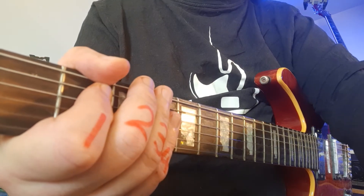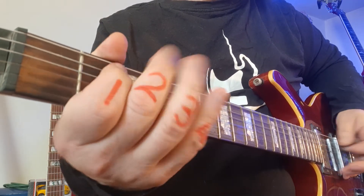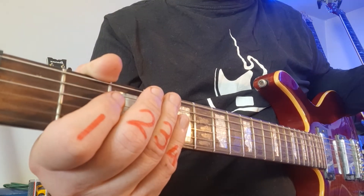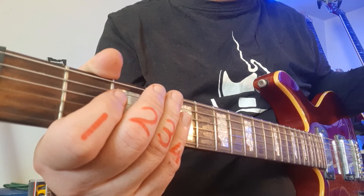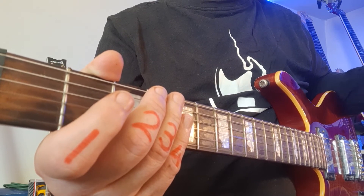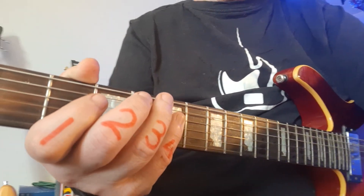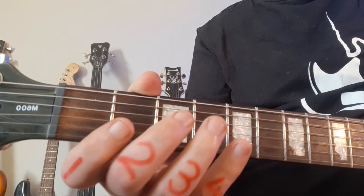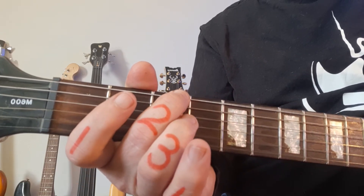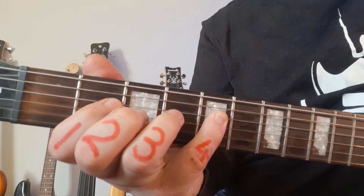Next we're going to look at Beat It by Michael Jackson, which is based on the E minor seventh arpeggio — originally written by Eddie Van Halen, then Fallout Boy covered it and changed the ending slightly. Nice big jumps, definitely going to get the pinky working. We're starting with the open E string: middle finger number two is for the third fret, first finger looks after the second fret, and the pinky has to go to fret number five.